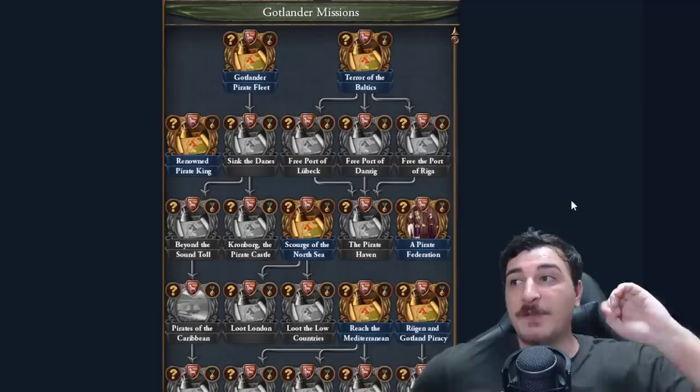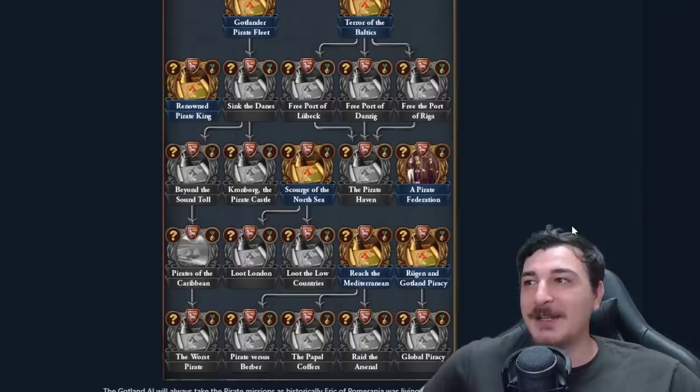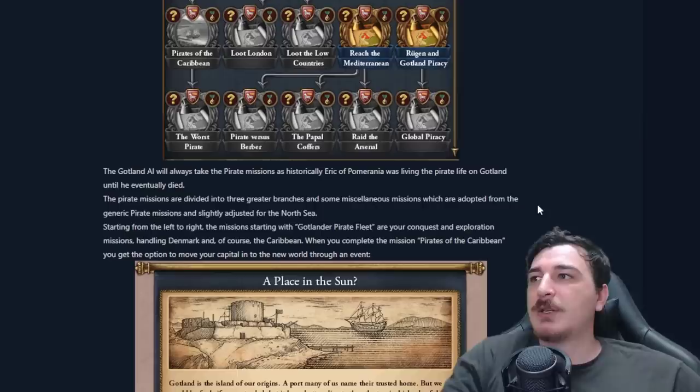The third option is the pirate mission tree — and remember there are three mission trees here. The pirate one, in case Erik decides to go full rampage mode, is the most fun for sure. Pretty much all of these missions revolve around piracy, looting, and raiding — basically the most pirate-focused tree I've ever seen in any EU4 mission tree. Apparently if it's AI-controlled, Gotland will always take the pirate missions, as historically Erik was living the pirate life on Gotland until he died.